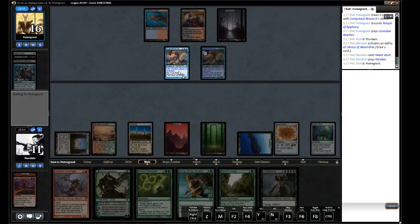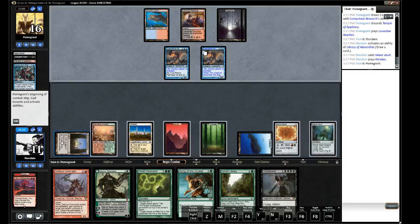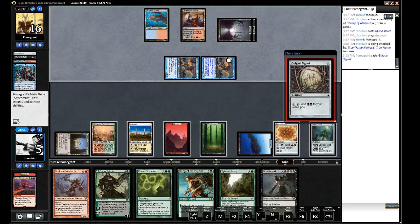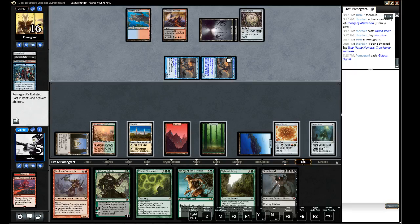Four, five, six, seven, eight, nine, ten mana — or we could also just draw a Kozilek. Not really seeing it though at this point. Keenan is a good card. Oh, I didn't cast the Sylvan — so bad.